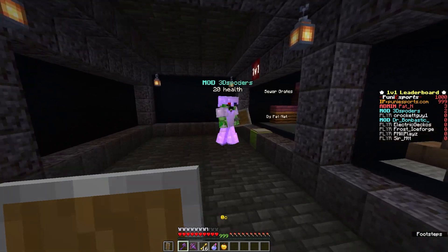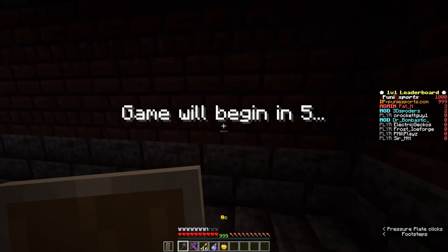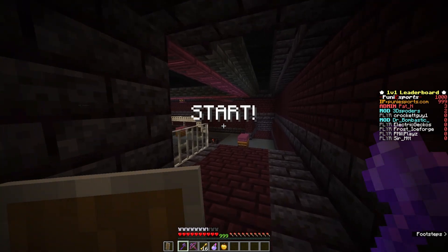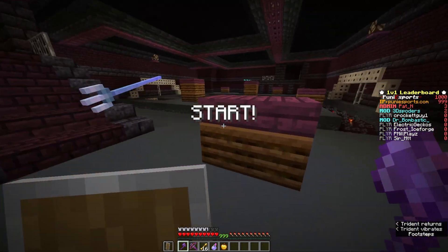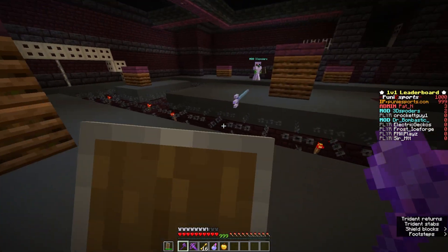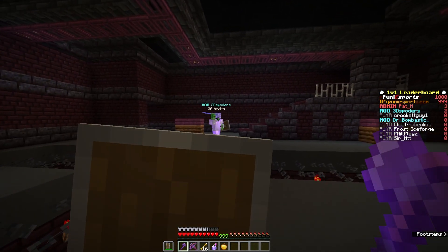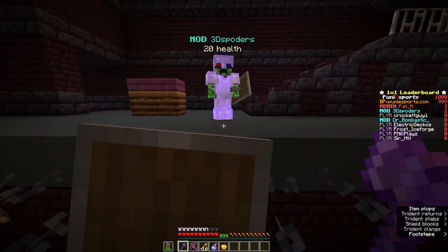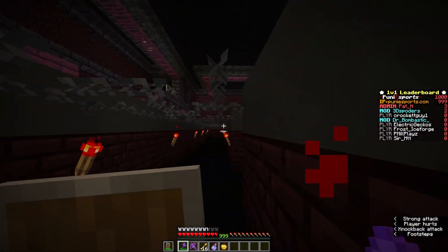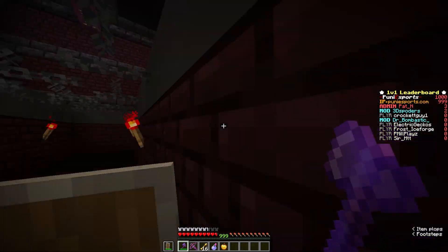Nothing changed on the scoreboard. I see you built your own kit. Yeah, I know. How crazy, right? I wonder how it's gonna go. Yeah, so we're doing Sewer Grates this time — another 1v1 map. We've got the loyalty on the trident because there would be some issues with people picking up things and exploits and such. As you guys can see, I fell down this grate — it's one of the hazards of this arena.